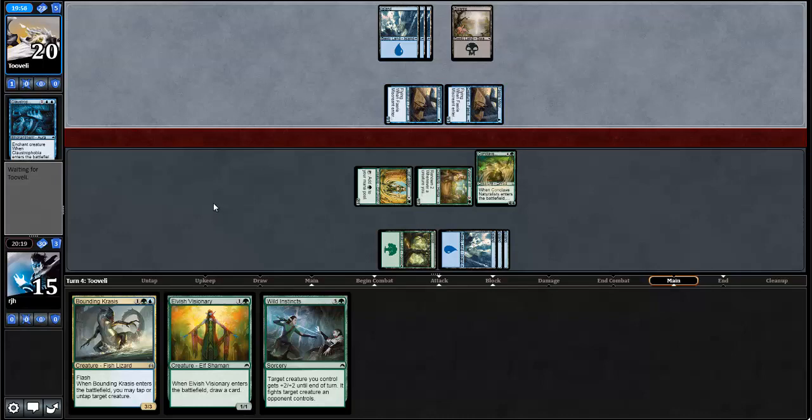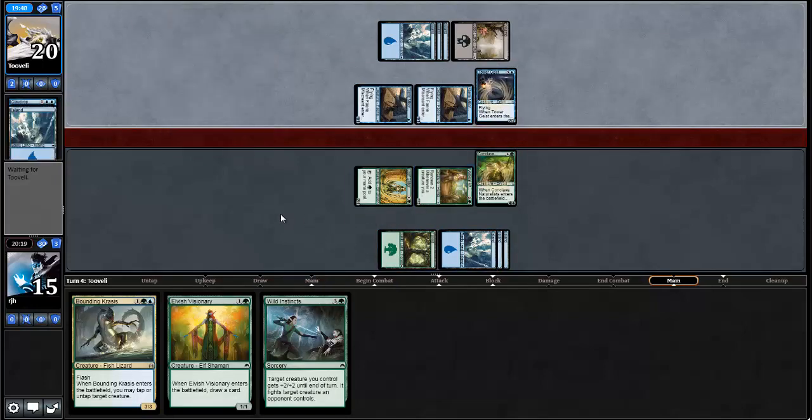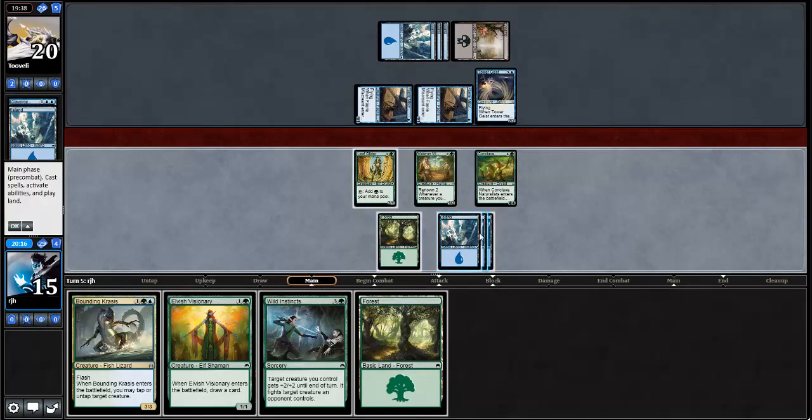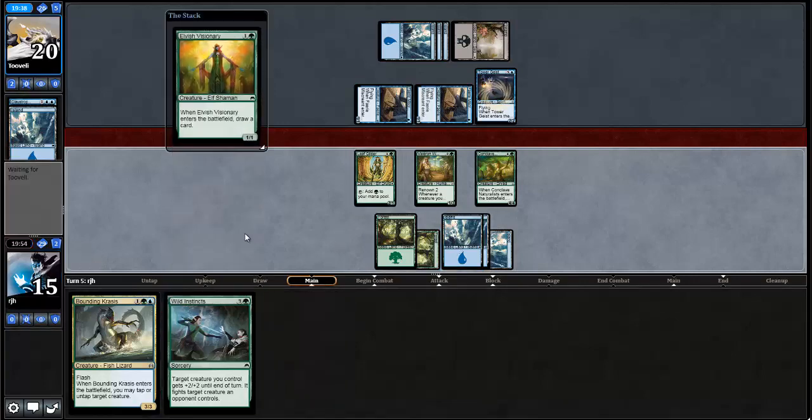My opponent has a Separatist Void Mage. I get possibly value from the Conclave Naturalist in the future. Tower Geist is good — my opponent gets to draw that card no matter what, but that's definitely going to take a Wild Instincts. Then I'm going to bash in for a bunch and draw a card off of the Wardens, to minimize the damage I'm taking in the air. I could arguably play the Elvish Visionary and just not attack with the Leaf Gilder. I'm going to draw 2 cards this turn and attack for 7.